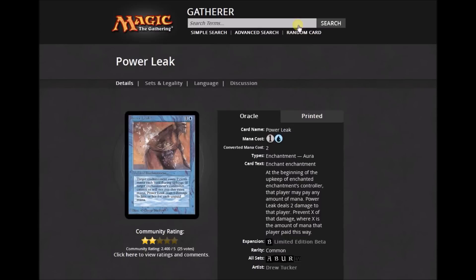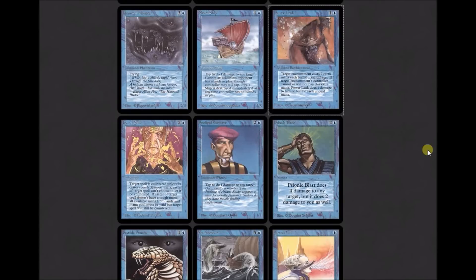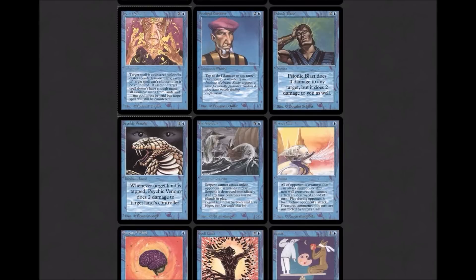Power Leak is an enchant enchantment — at the beginning of the upkeep of the enchanted enchantment's controller, that player may pay any amount of mana. Power Leak deals two damage to that player, preventing X of that damage where X is the mana paid. That's a lot of work to deal damage. Power Sink is a counter: 'Blue X — counter target spell unless its controller pays X. If he or she doesn't, that player taps all lands with mana abilities and empties the mana pool.' Blue had fairly strong mana disruption at the beginning of the game.